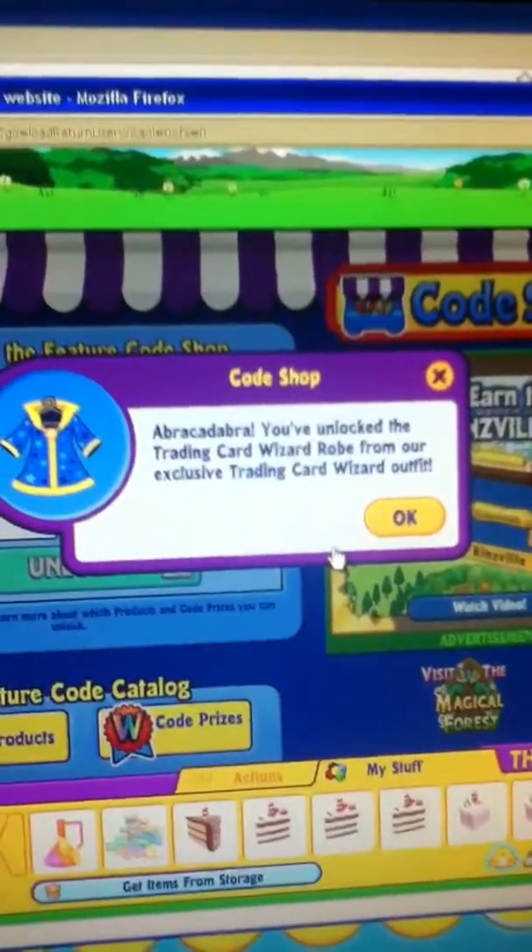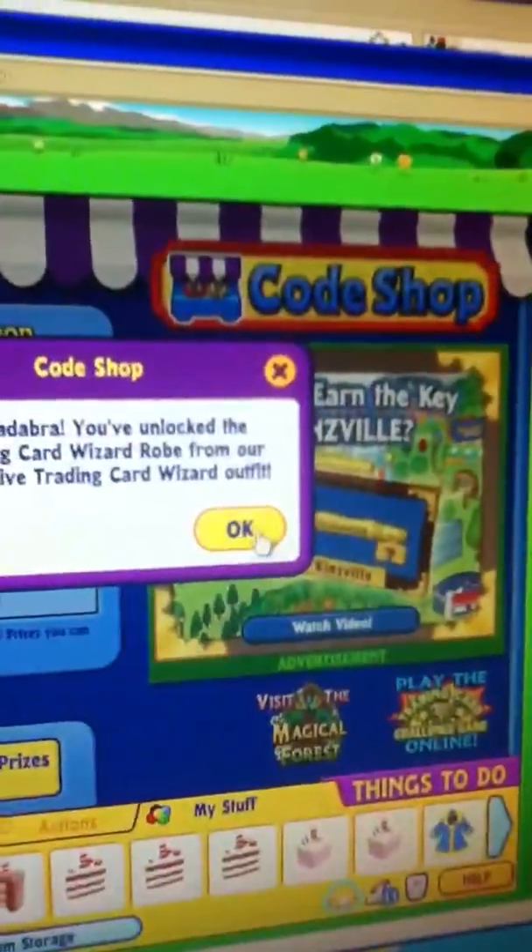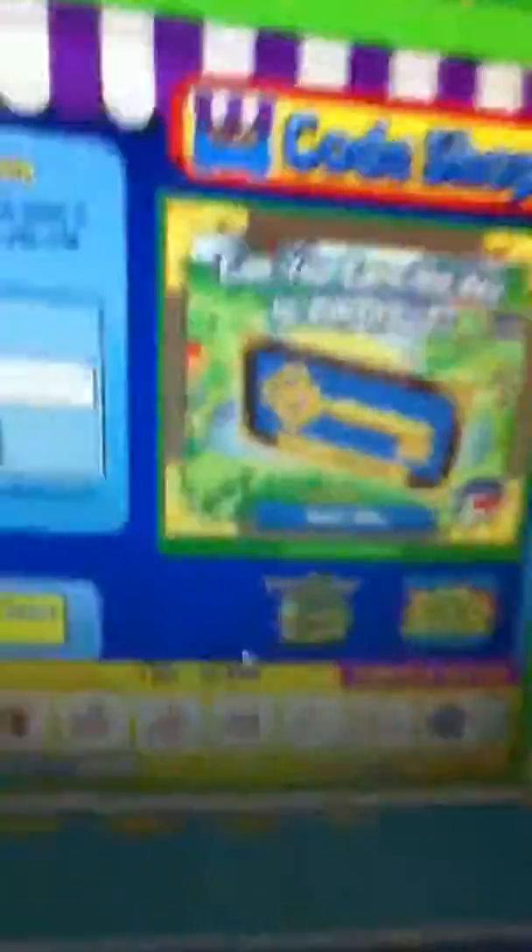It says, "Abracadabra, you've unlocked the trading card wizard robe from our exclusive trading card wizard outfit." So that's what I got. It's kind of cute. I was hoping for something pink, but it's okay.